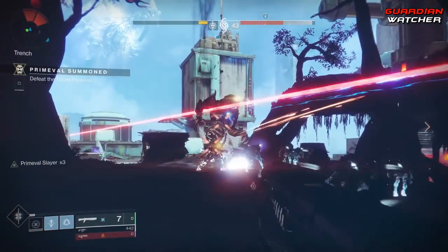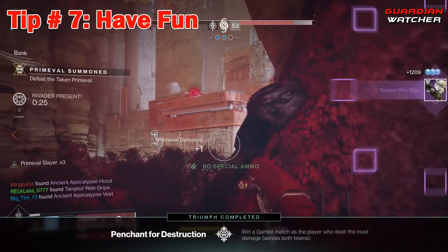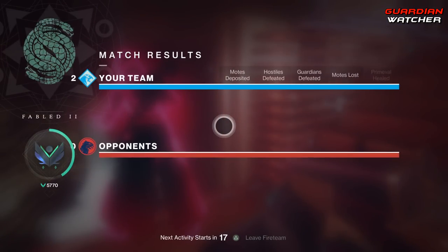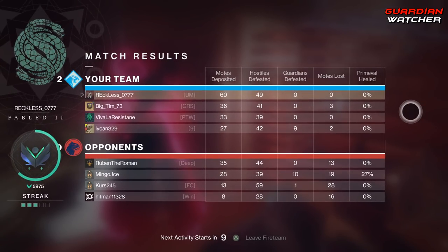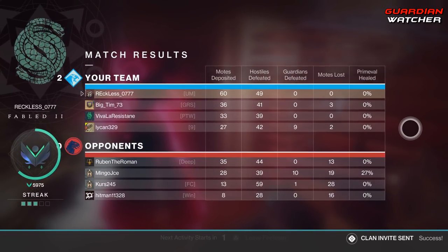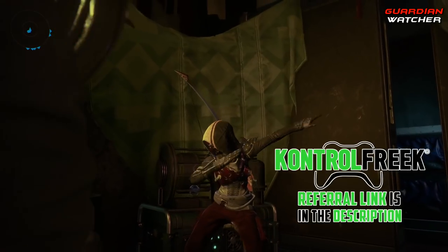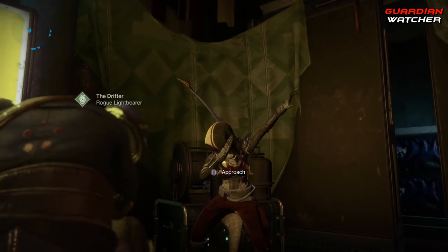As for tip number seven: if you have tips one through six down with a good team that has great communication, then the seventh tip is just to have fun. Gambit is an amazing game mode and when you have everything in place, all that's left to do is have fun and win. I promise if you do these seven tips, you and your team will get better and better playing Gambit. If you guys have any other strategies you use while playing Gambit, share them in the comment section below. That brings us to the end of the video — if you enjoyed it, feel free to watch these videos as well. Leave a like, share them, and come back for more. Thank you guys for watching, and remember: less guns doesn't mean less crime. See you guys next time.